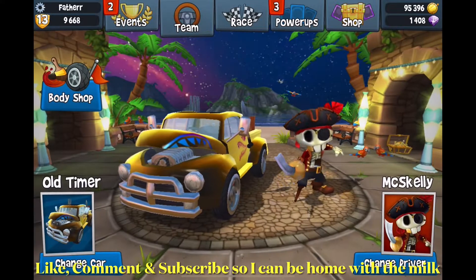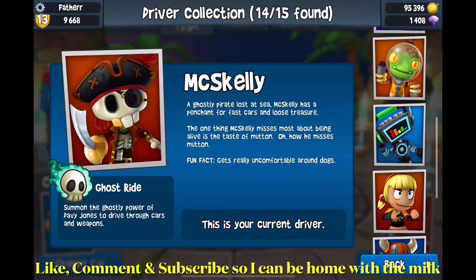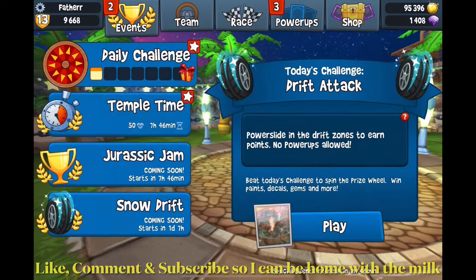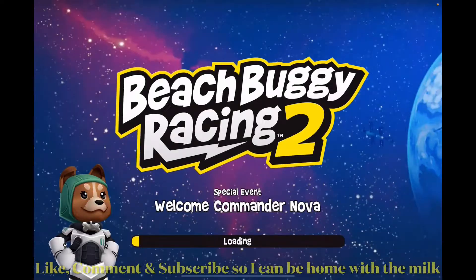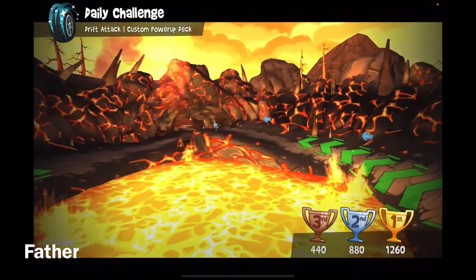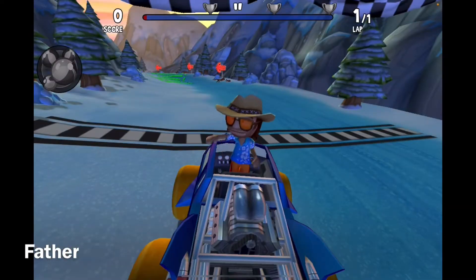Today's daily challenge is a drift attack, so I'm gonna switch to Chumper. The next character I'm supposed to use is Beach Bro, pretty much like the tournament. The track is Fire and Ice, and for first place I need to get 1260 score.